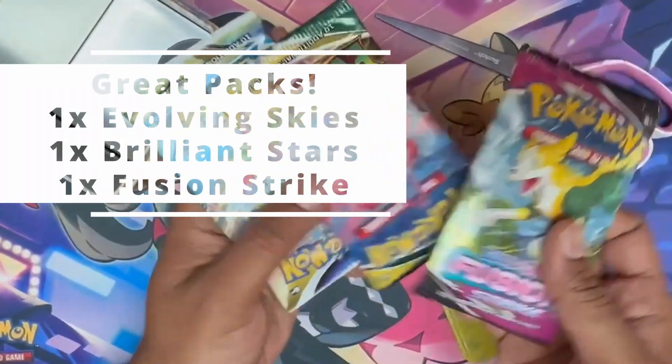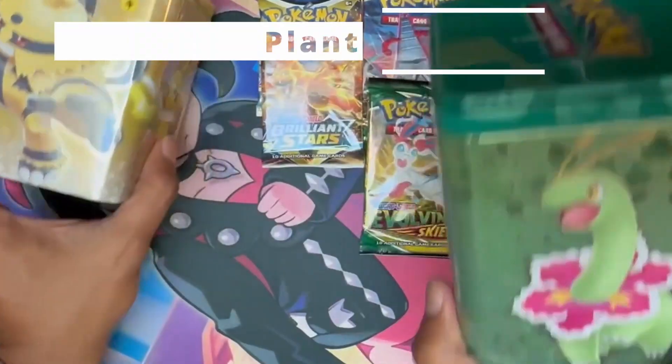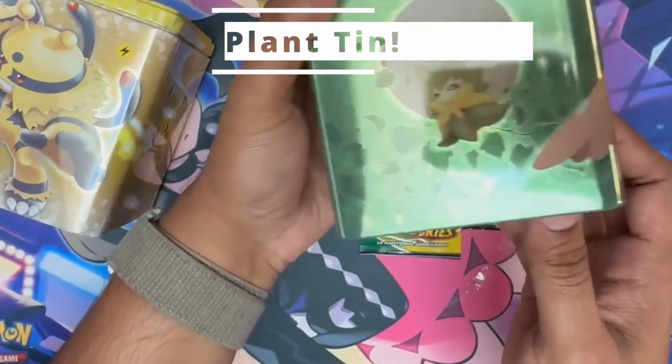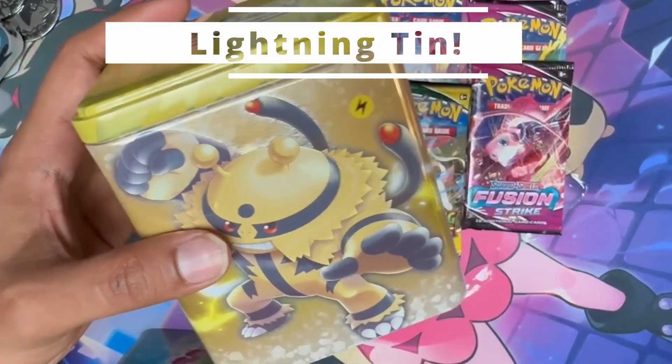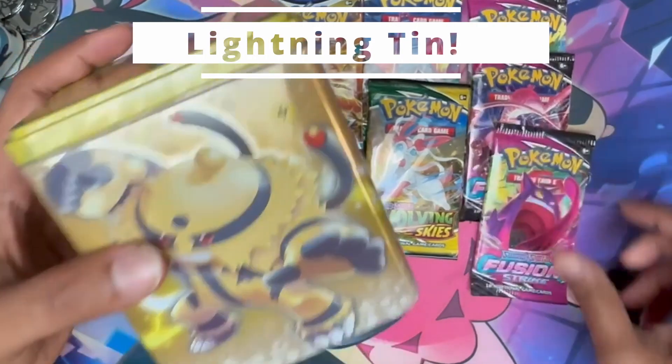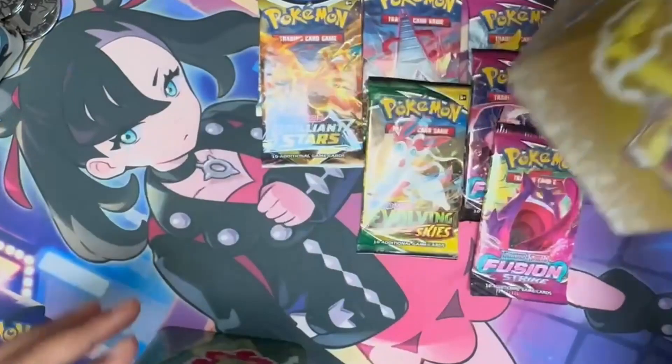Second layer opened. Let's see what packs we get. Fusion, Evolving, Brilliance from the yellow tin. Mucicot, Meganium, and Eldegoss. The other one has an Electrovire, Pikachu, Maitrick, and a Yamper.